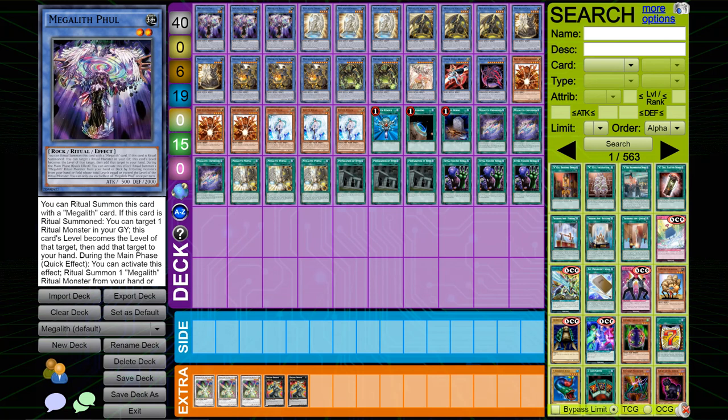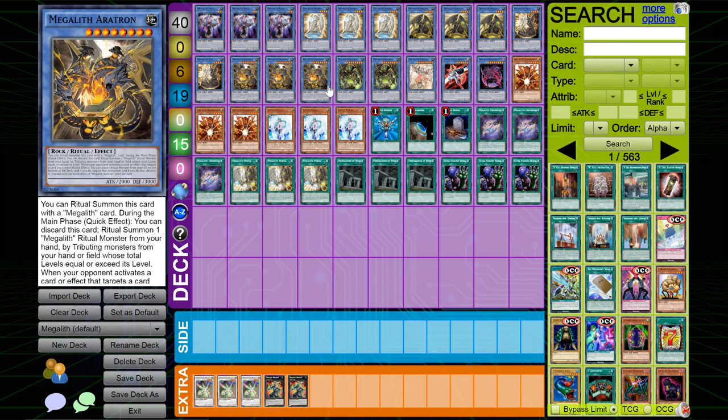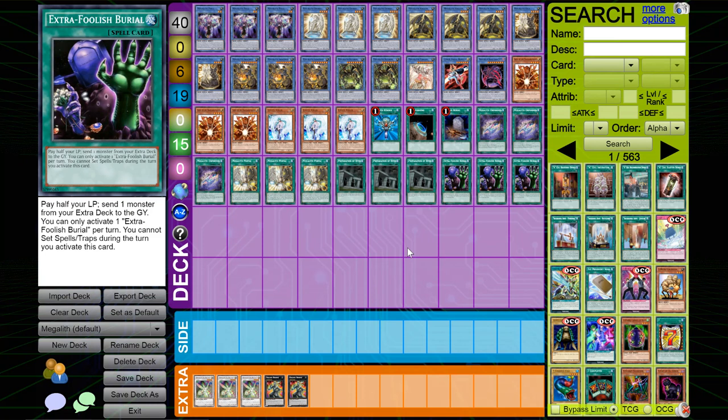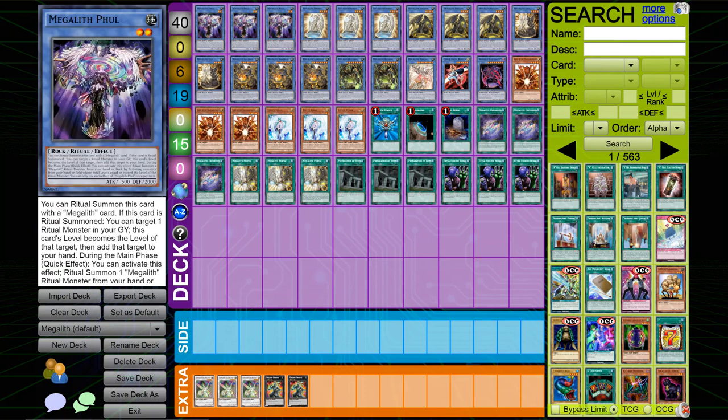Hey, what's up guys, Radku here back with another Yu-Gi-Oh video. Today's going to be Megalith — one of the coolest ritual decks ever. It was seeing some minor competitive experimentation before it fell off because people found out how to contest against it. This is a budget variant, and I really like this deck. It's dirt cheap — I could pick up the whole thing including the Extra Foolish Burial and a few extra deck cards for like 25 bucks.